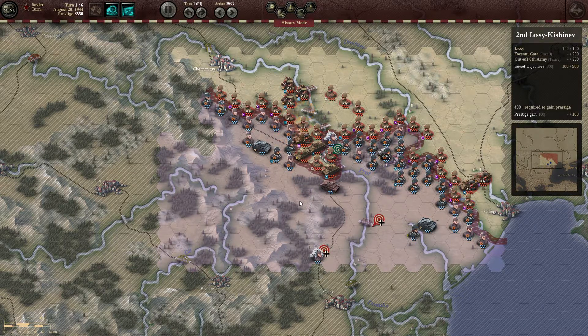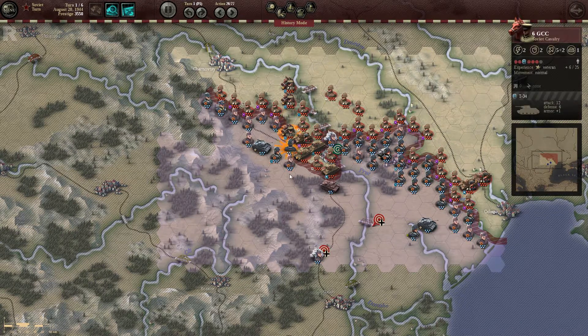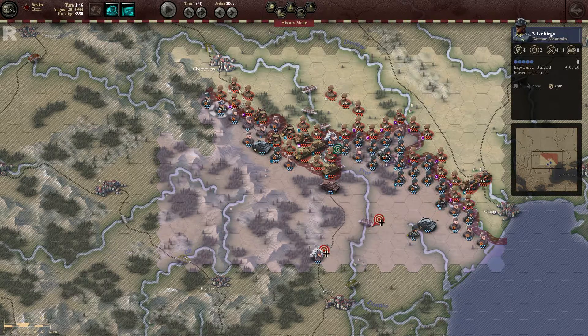Next, use your units with specialist steps to remove the Romanian troops. Your horsemen are quite strong — they have T-34s and they're veterans, so they're going to be able to take a lot of land and dish out a lot of damage here. These particular units are likely to be attacked, as they're a tempting target, since enemy units have tried to push up here before. So I move these units to discourage any attempt at cutting off my supply source.